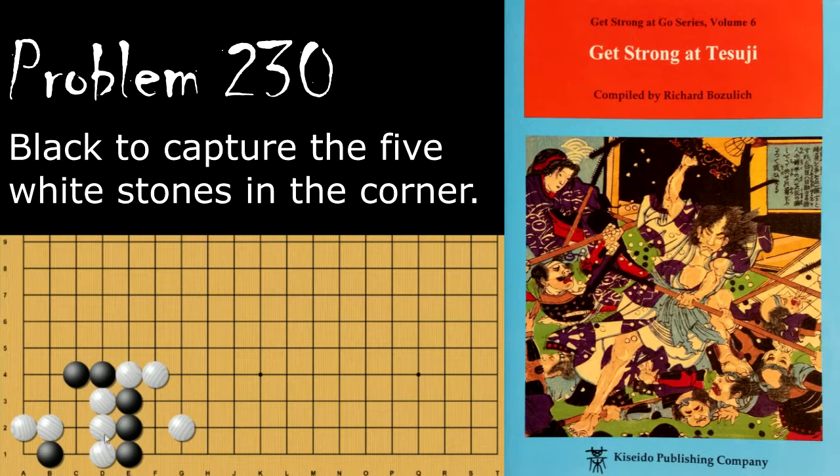Problem 230. Black is looking to capture the White stones in the corner here. Black's move is the wedge, and if White tries to pull these stones out, then Black will atari, and this sets up a snapback.